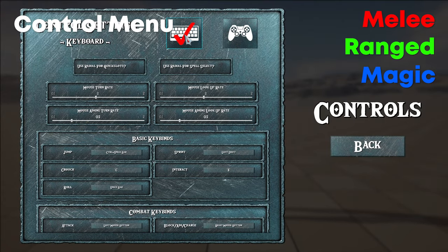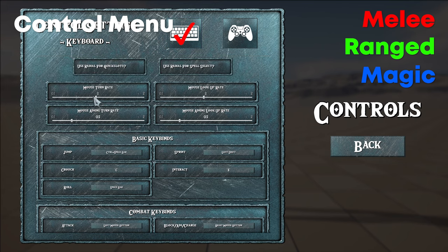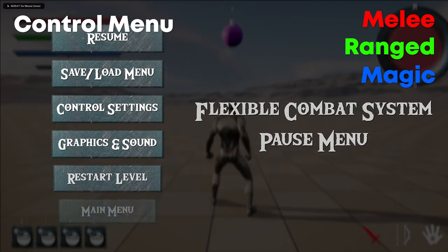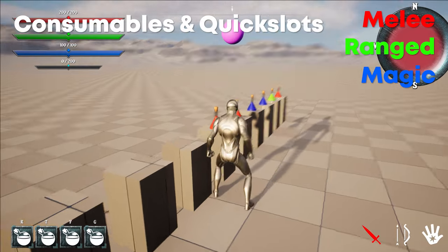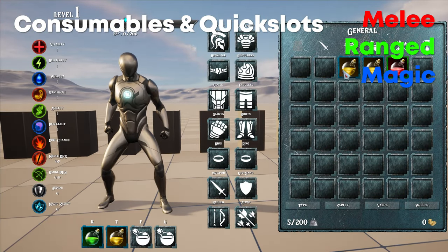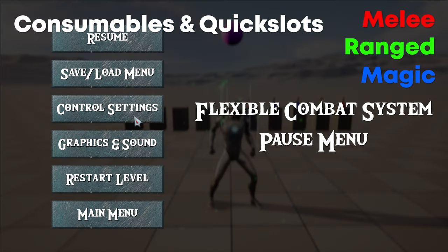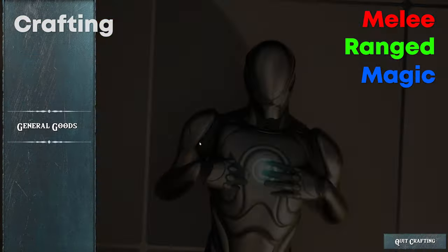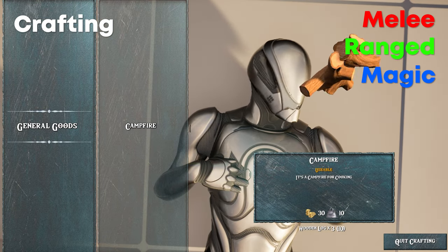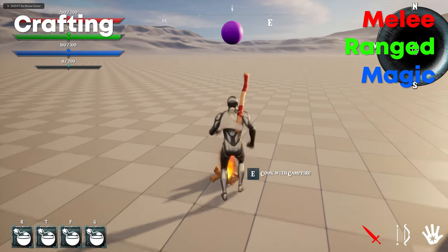The control menu allows you to change any key bindings at runtime for both keyboard and gamepad, and also allows changing mouse or gamepad sensitivity while moving or aiming. Keyboard users also have the option to use radial menus for spells and consumables if preferred over the hotbar. Consumables or any on-use items can be put into quick slots for fast use during combat. There are many potion types: restoring health, stamina, and mana, as well as buff consumables available on the magic asset. Both hotbar and radial menu options are available for using consumables.